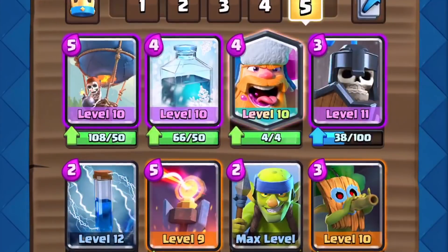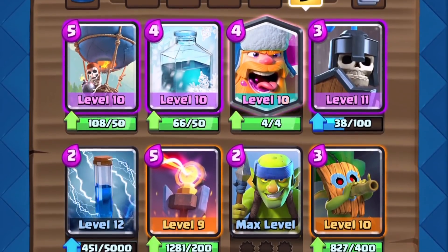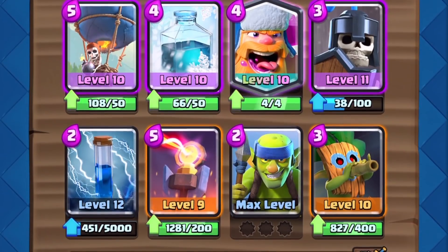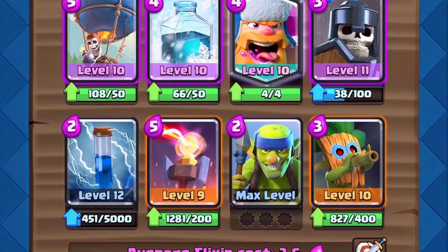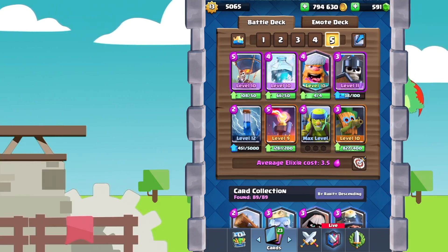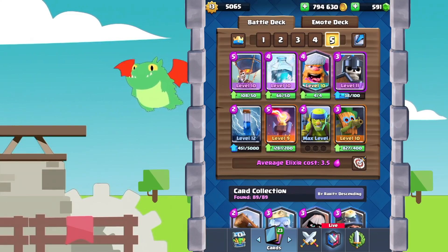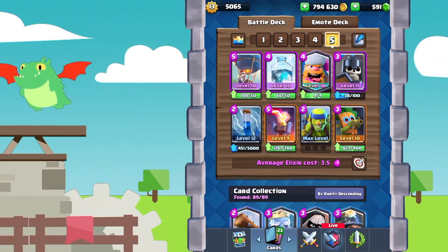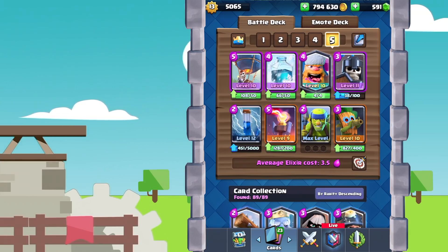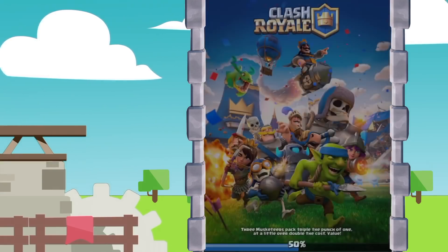In each Clash Worlds episode, I feature one off-meta deck that works in the current meta. This week's deck was submitted by It's Ya Boy Neon, and it's a Balloon Freeze Cycle deck. With its quick cycle troops, it can very easily apply quick opposite lane pressure. Utilizing your Inferno Tower on defense is crucial alongside all your other bait-ish cards. The big thing about Balloon Freeze is that it is a one-push deck — just one successful push will take the tower. Overall a really fun deck to play, so let's get right into the battle.